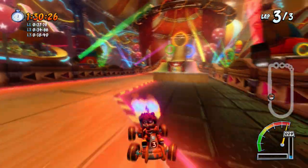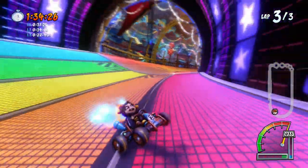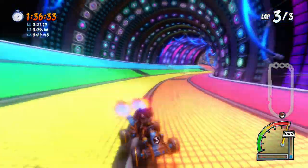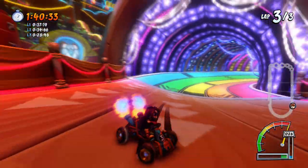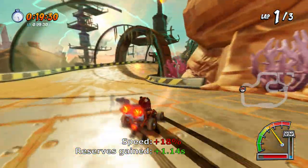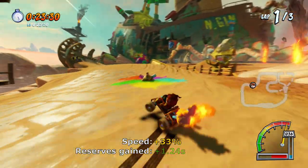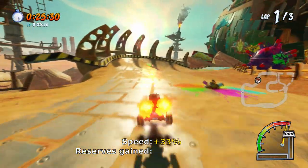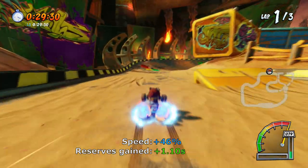I've been playing quite a bit of the new Crash Team Racing, and during that time I've had several questions about the specifics of the more advanced game mechanics — things like exactly how much reserves you get from every kind of boost, or how much faster it is to have blue fire over your normal speed. This is a technical dive into the speed and reserve system of CTR Nitro Fueled. I explain my testing methodology at the end of the video, and I've put every question and answer in the description for easy reference.